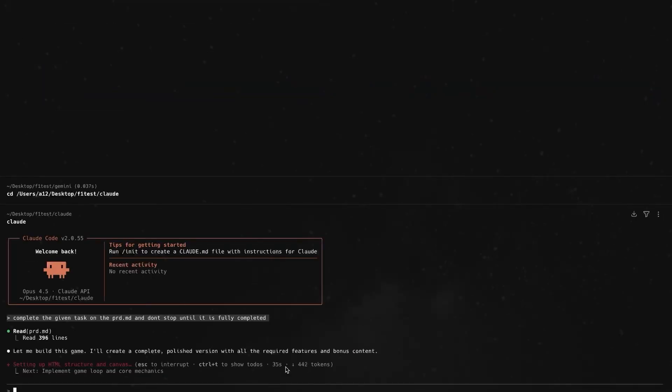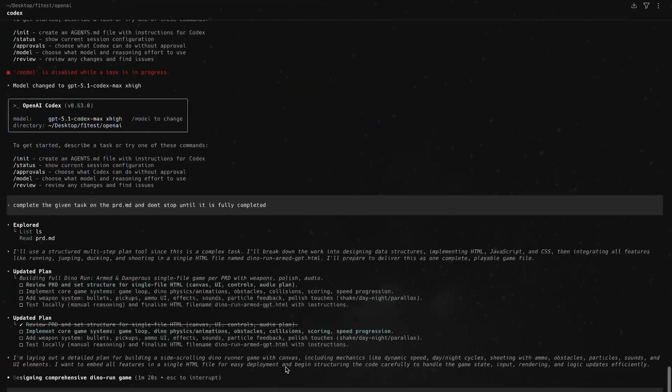I gave three different AIs the exact same challenge: build me the Chrome Dino game, but with guns. Here's how this works — I gave the exact same PRD to three different AI coding agents. For OpenAI: